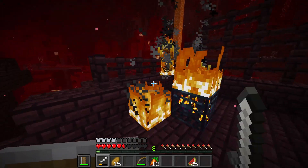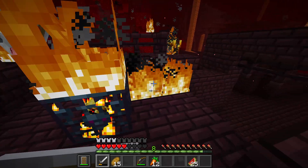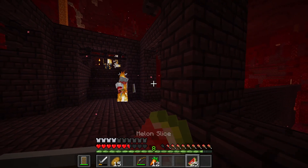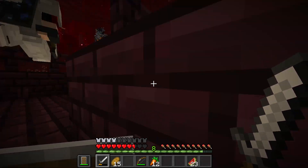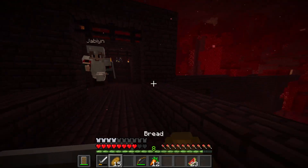I think if we get one or two more we'll be good for now. Maybe we can take the blaze rods and make some ender pearls and try to find the fortress. Obviously we're not gonna go yet, but it'd be good to have the coordinates. I'm almost dead - let's get out of here, let's not push our luck.